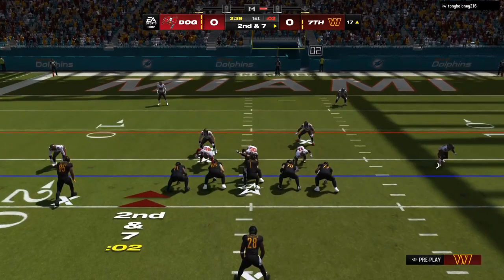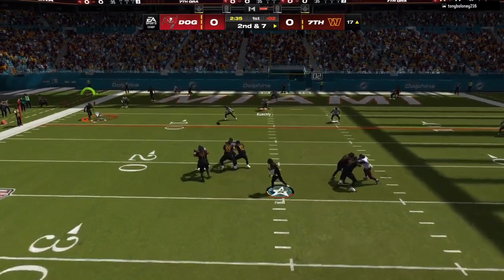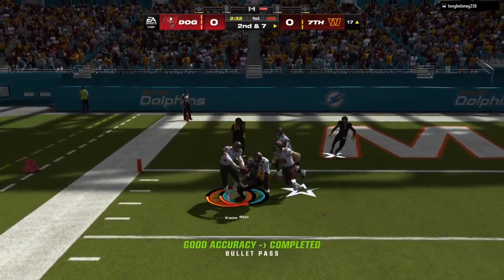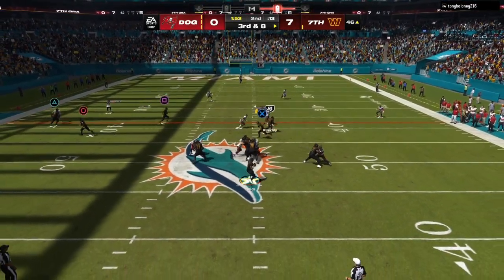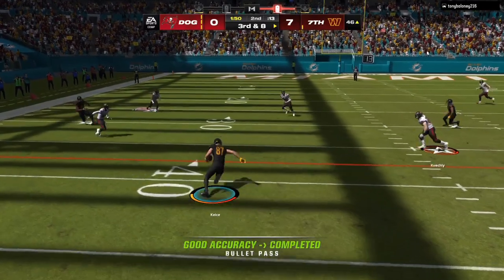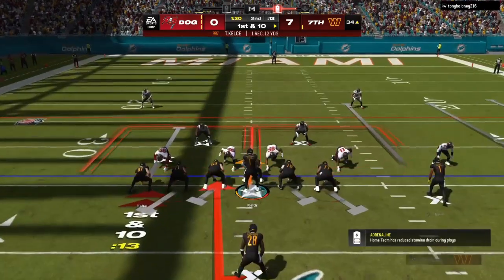Now as you can see right here, 0-0, another game. I'm setting up a zone-beating concept on the left-hand side — I have a streak and a corner route. Once I see that the corner route is taken away, I'm patient and I hit my third check-down, which is a quick out route that sits on the sidelines.